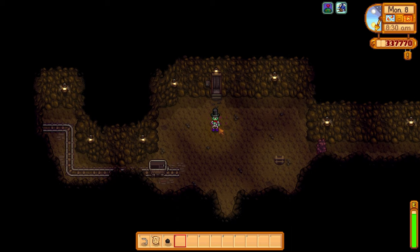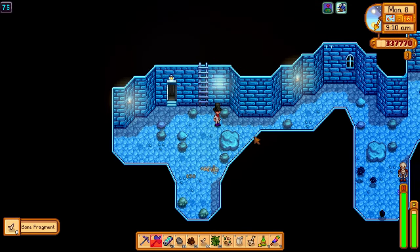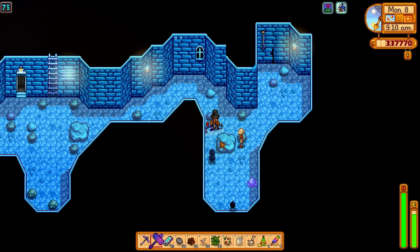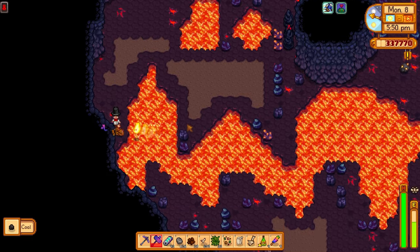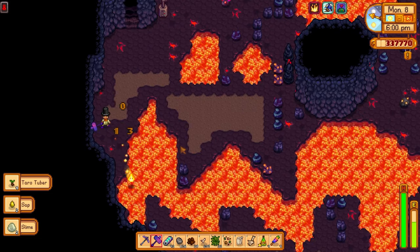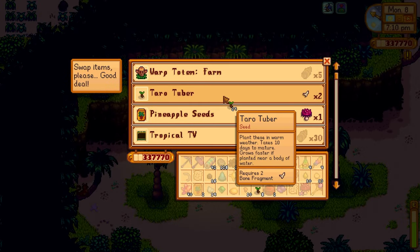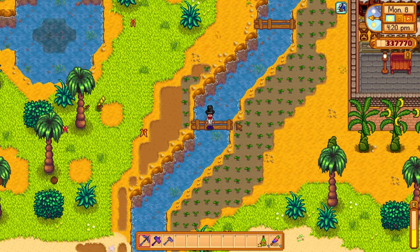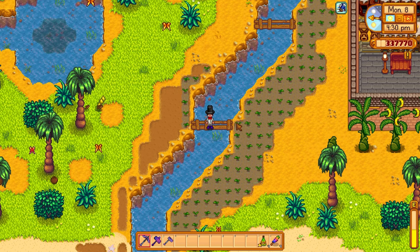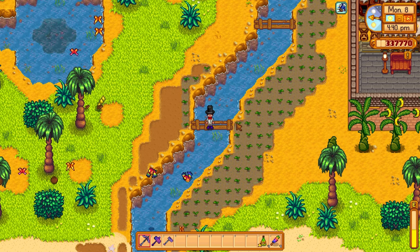The best way to get bone fragments is to go to the dig site on Ginger Island and mine the bone veins. Another way is to use a Monster Musk, go down to floor 75, and farm skeletons — they drop bone fragments quite a lot. You can also bypass bone fragments entirely by killing slimes inside the volcano cave, as they occasionally drop taro tubers, especially with the Burglar's Ring. Note that taro tubers take 10 days to grow, but only 7 days if planted near water, and just 4 days with Deluxe Speed-Gro.